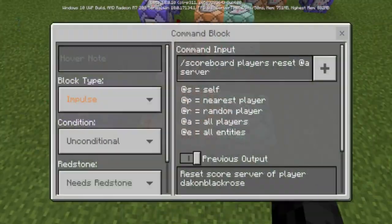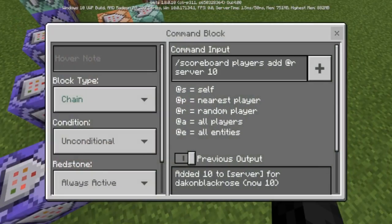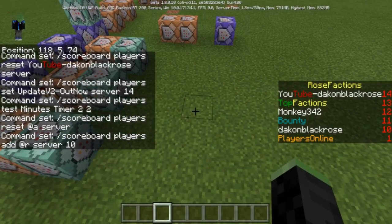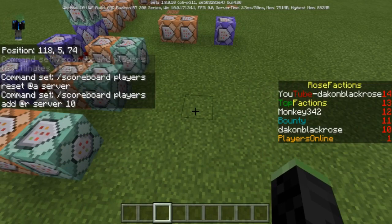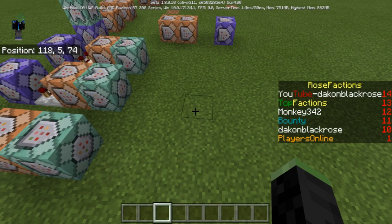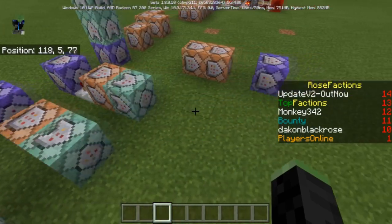Every two minutes it will randomly reset all players in the bounty and then randomly select another player, giving them a server score of 10. You don't want to go any lower than 10 if you're using players online, because players online goes from 0 to 10 — the bounty player will always be at or above the players online. If you have 10 players it'll stay where it is and the number can change. That's why you use 14, 13, 12, 11, and 10 — you could go to 16 or 20 but just keep them organized. You just saw it tick over to 'Update v2 is out' — that's how to do different texts.